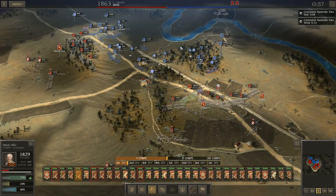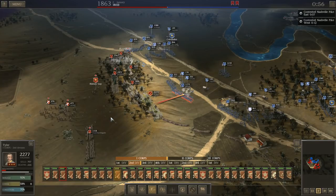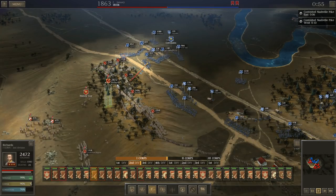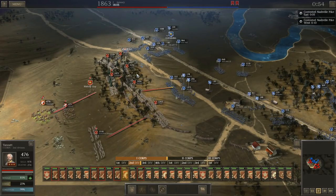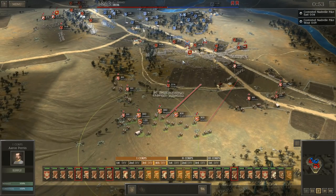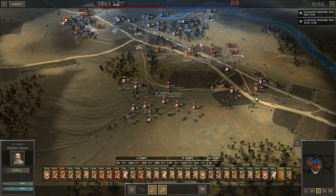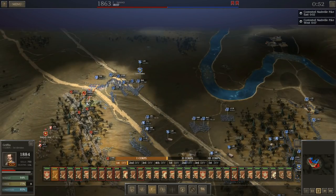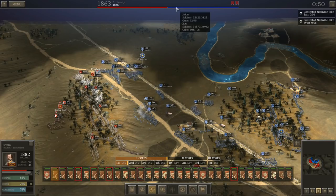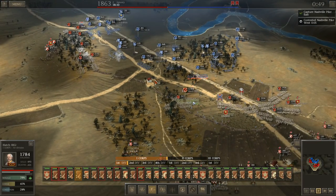Nashville Pike East got overrun pretty easily. I'm a lot more concerned about West, especially because he's got so many men back there and all his artillery is parked out there now. I've just got to keep a solid battle line right here on the edge of these woods, quickly plug any holes in the line, and get my guns up on the hill as quickly as I can to start firing down on him. Numbers wise he started with about 800 more men than me; it's only about 600 now - so surprisingly the casualties have stayed fairly even despite the fact that I was rushing up a hill into a fortified position.